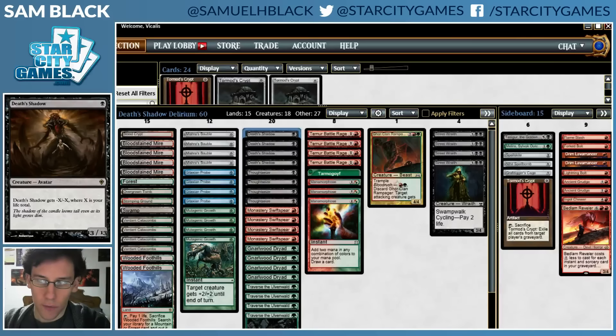I don't think that very many Dredge decks are attacking graveyard hate with Pithing Needle, but that kind of thing is possible, and in general I know that varied sideboard cards can be useful against them. Other than that, I've kept things pretty similar. The bit that I've played with the deck, I've been really impressed by Goreclan Rampager in particular, specifically its ability to get past Spell's Gate.